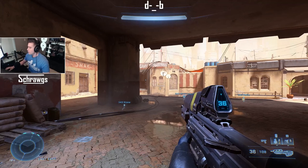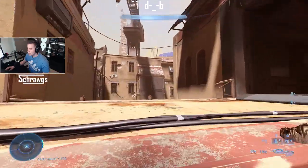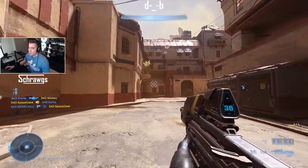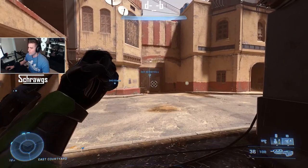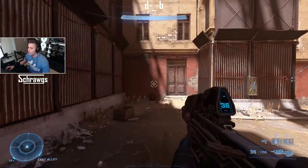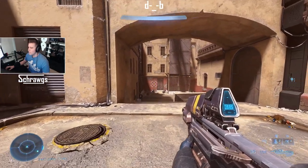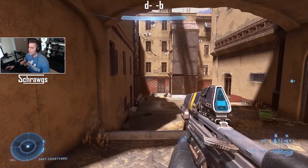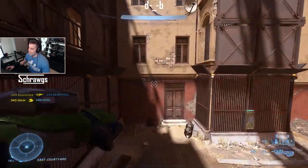Starting off with the grapple, which is the main ability that allows you to move around the map by connecting to ledges and things like that — helps you get vertical. One thing I've noticed is that if you're too far away it's not going to count as a use. The reticle will tell you if you're close enough — that yellow circle appears in the middle of the cursor.